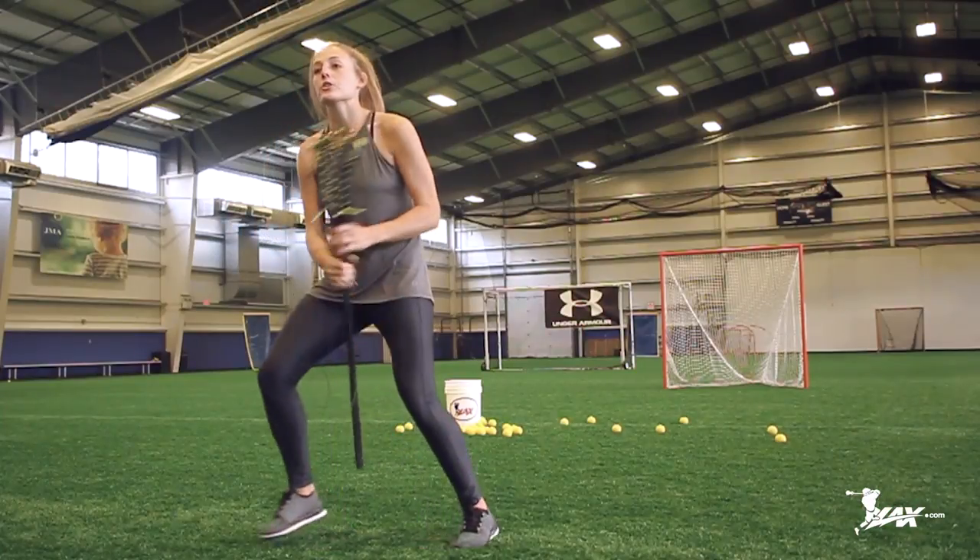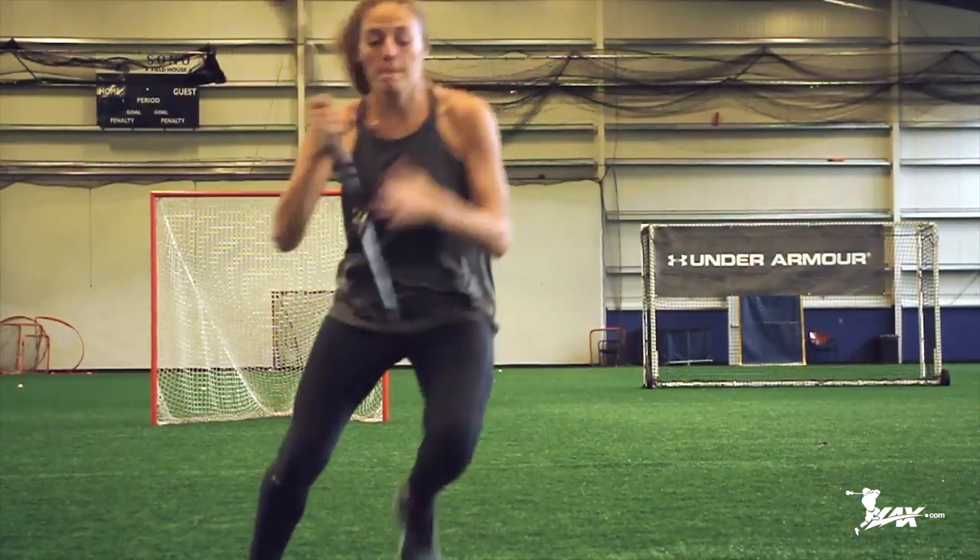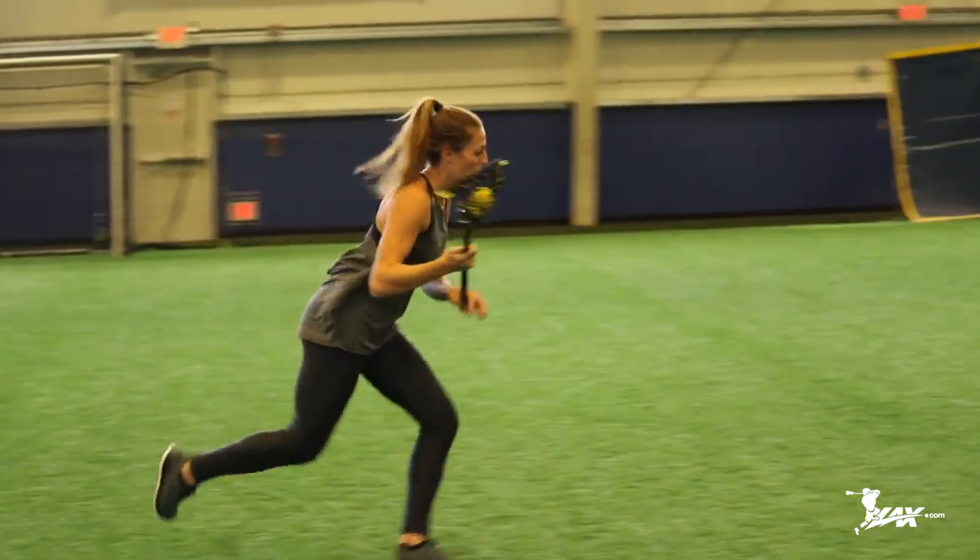Tip number two: you want to make one effective, hard dodge. A lot of girls get caught trying to juke the socks off their defenders and they don't end up going anywhere. So choose whatever dodge you want — split dodge, face dodge, stutter step, roll dodge — and make one quick, hard move. That'll help you get right by your defender and score.